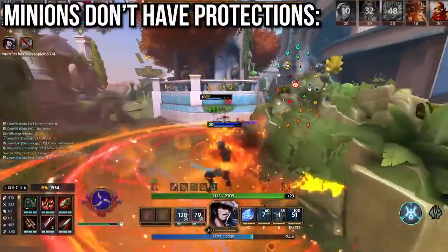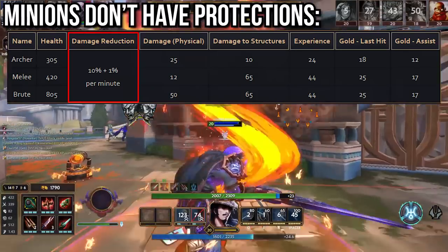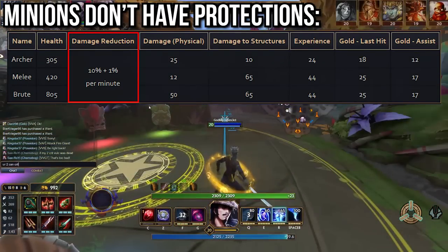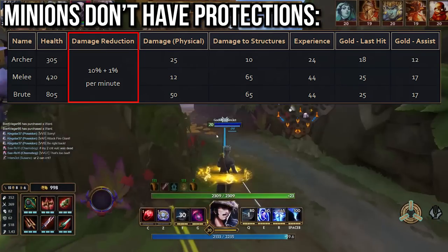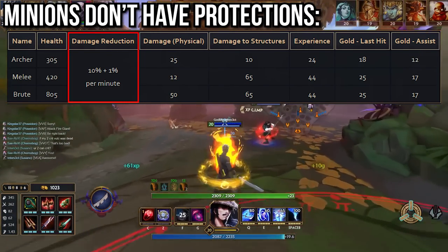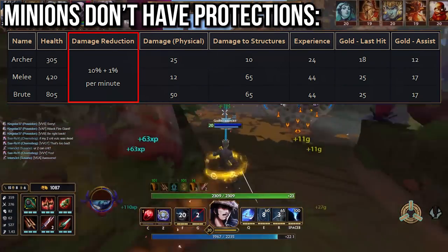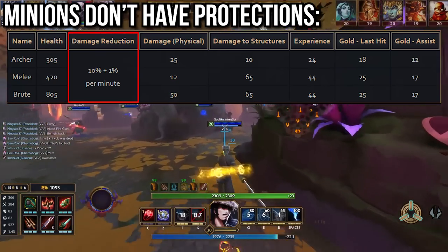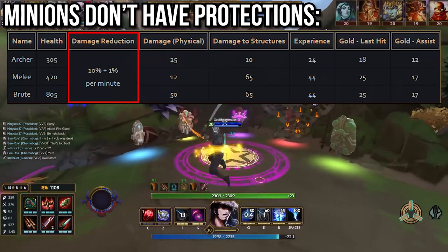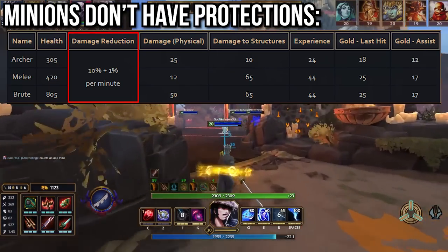Here's a quick cool fact that isn't really applicable but nice to know: minions don't have protections. They instead start with 10% damage mitigation which increases by 1% every 1 minute of game time, so at 30 minutes in they have 40% damage mitigation. Since mitigations can't be countered by penetration or true damage, any penetration you build doesn't help you against minions — but it does help you against jungle camps since they do have protections. Fitting, since assassins get free penetration and are mainly junglers.